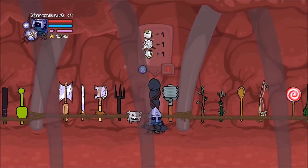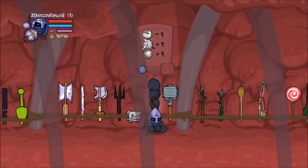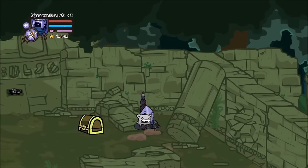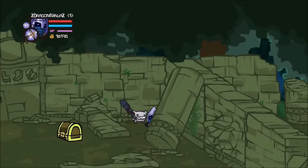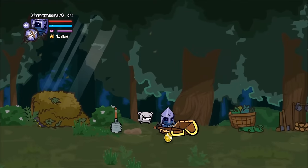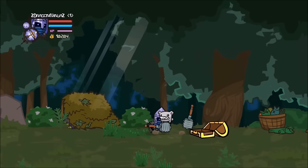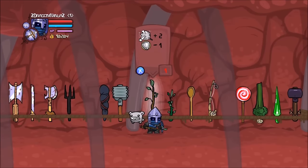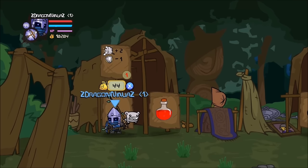The Rapsword is next, it's found in Thieves Forest, behind the Pillar. Once you hit the Broken Wall, just go behind the Pillar and you'll get the Rapsword. This Pillar is at the end of the stage. The next weapon is the Meat Tenderizer, it's found in Thieves Forest, located inside the first chest of the level. The Twig is next, and it is found in the Thieves Store for 44 coins.